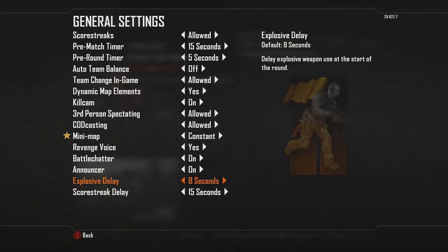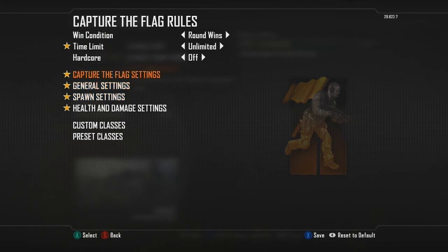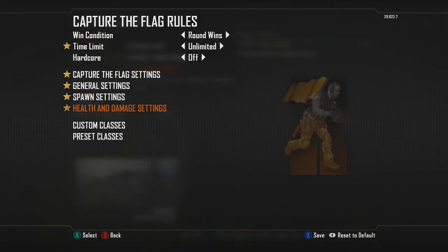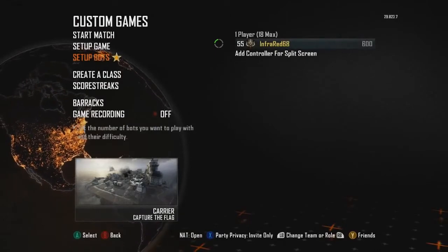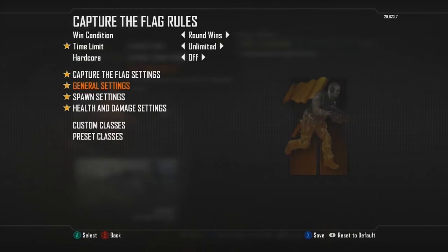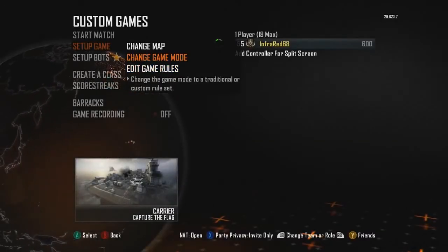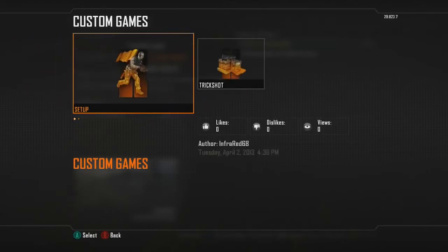Next, go to General Settings — not too big of a deal. I put minimap on Constant so you can see where the enemies are. For Spawn Setting, make sure you have Respawn Delay set to None — that's crucial. Under Health and Damage Settings, set health to 80% so you don't get hit markers. For Set Up Bots, set enemy bots to around three, make sure friendly bots are disabled, and set bot difficulty to Recruit. Once all this is set up, press X on Xbox or Square on PlayStation to save the game mode. Title it whatever you want, and to access it just go to Change Game Mode and select your saved one.